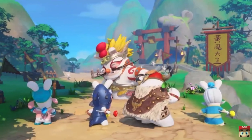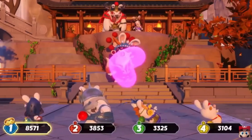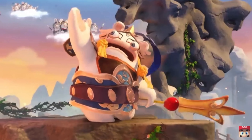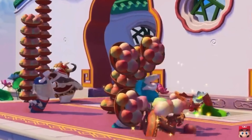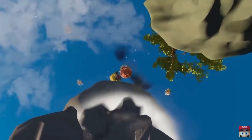Next on the list is Rabbids Party of Legends. This one's a really good one if you're nostalgic for the Rabbids game on the Wii — that multiplayer party-type game. It's not quite as good as the Wii version in my opinion, but it's still a pretty good runner-up for the Switch. It has a really funny, goofy storyline and you can do story mode or just mini-game mode, whatever you feel like with your friends or family.